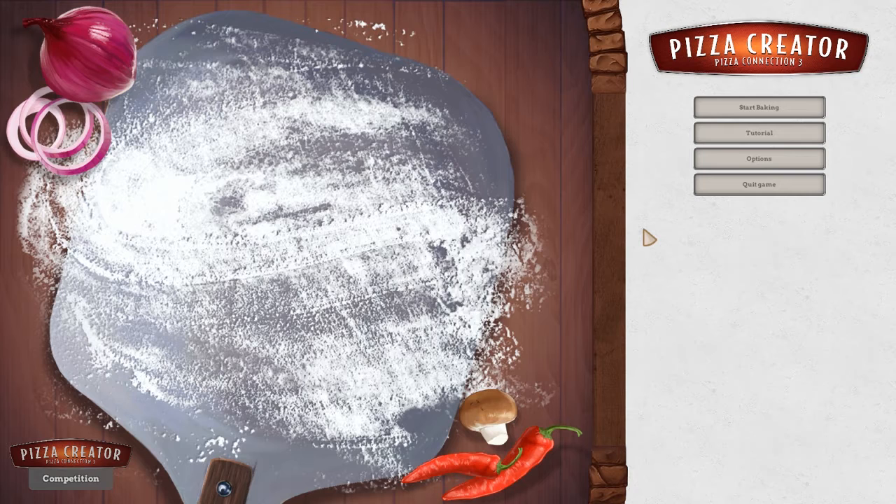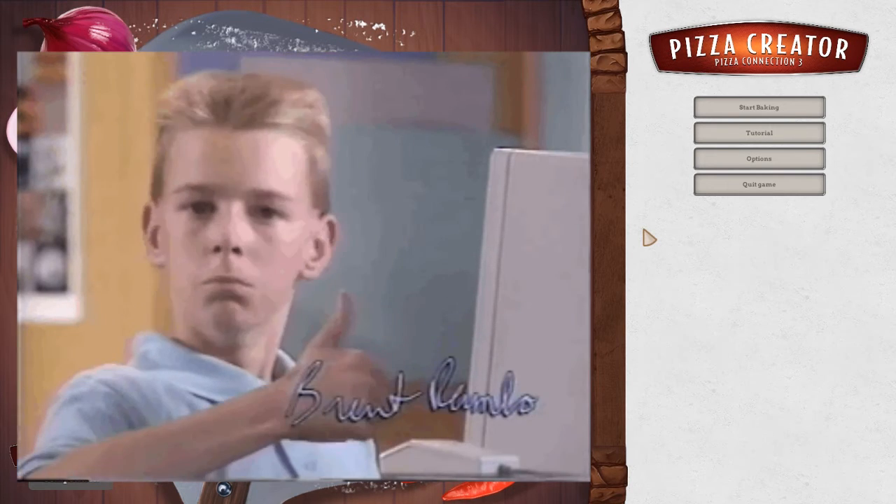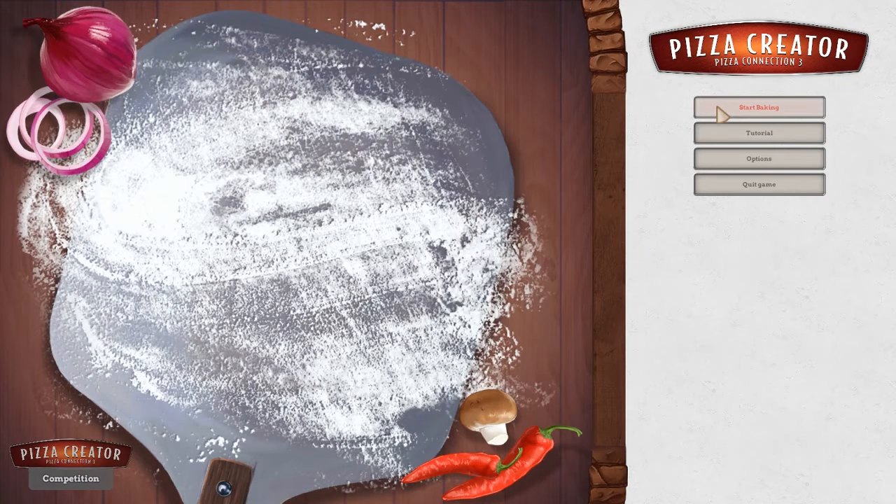What is up, honey animals? How are you guys doing today? And welcome to what I can only describe as Papa Hut's Macaroni Maker Supreme 2017. That's pretty good actually. Alright, Pizza Creator, Pizza Connection 3.